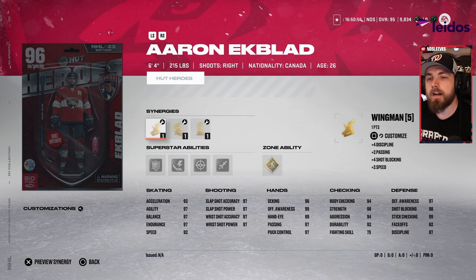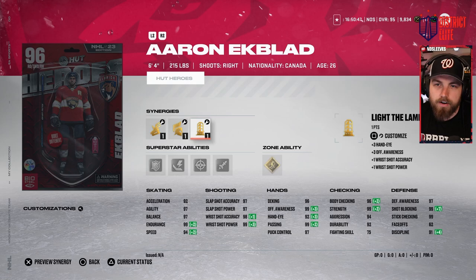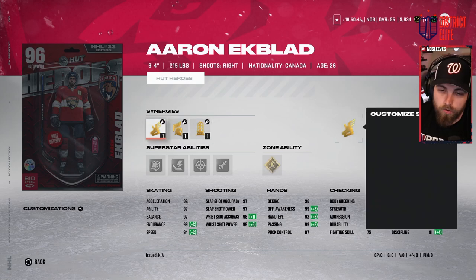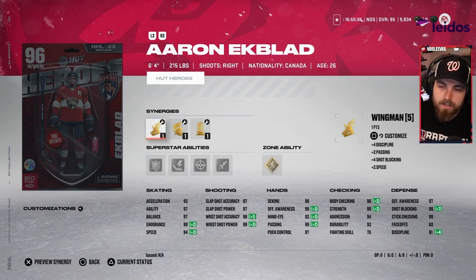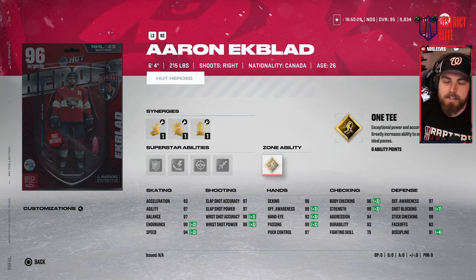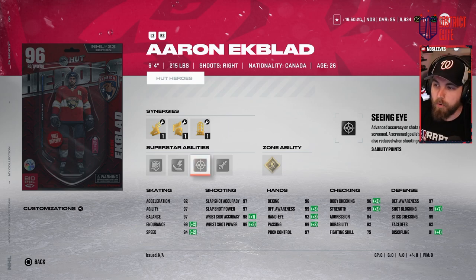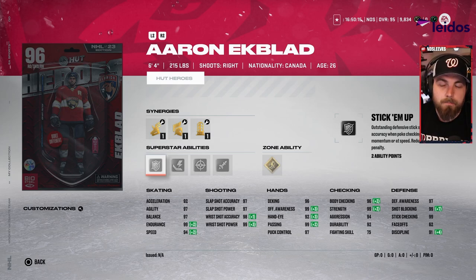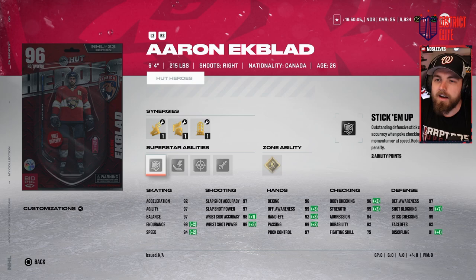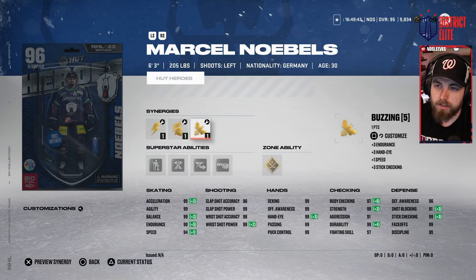Next up in the B tier is Aaron Ekblad. Just because he's in B tier doesn't mean he's a bad card, but in comparison to other MSPs, here's why: he's six foot four, 215, with good size, but only one skating synergy so you have to choose between acceleration and speed — I'd go 94 speed, 92 acceleration. His abilities are kind of lackluster: gold 1T, heat seeker, and seeing eye. Point shots don't go in the way they did in prior years, and thunderclap is only useful in super niche tip-shot builds. The only really useful ability is Stick 'Em Up, which is hit or miss because when you pocheck the puck free, the other player often gets it right back due to 99 offensive awareness.